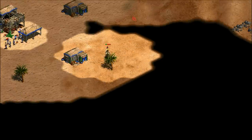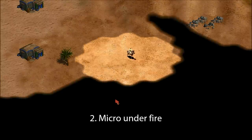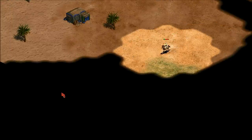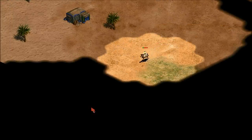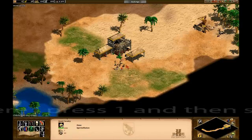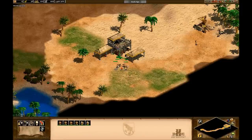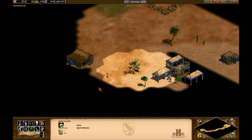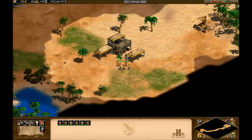I used to lose scouts for two reasons: one, I didn't have them hotkeyed, and two, I didn't know how to move the scout to prevent it from getting hit by the town center. These days I always hotkey the scout to number one by holding control and pressing one — it's one of the first things I do in every game. That way I can press one and spacebar to immediately center the camera on my scout. I also hotkey my town center to number two so I can jump quickly back and forth.